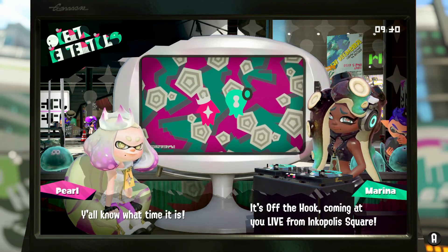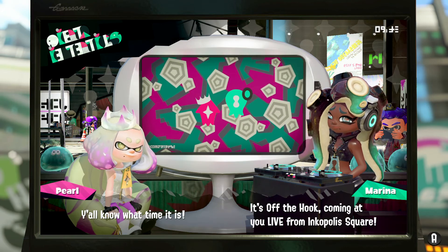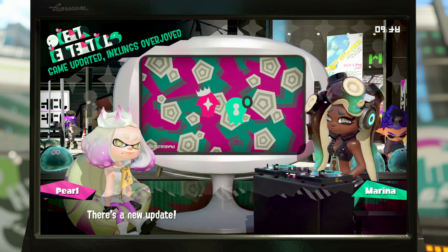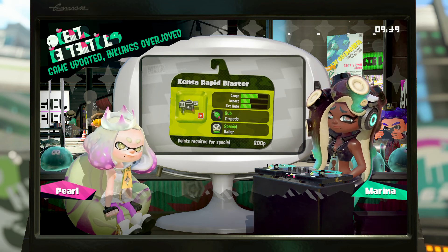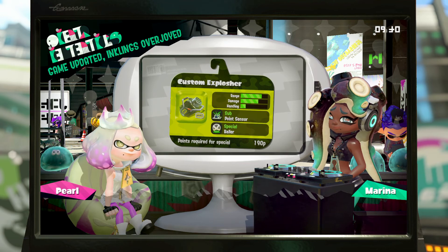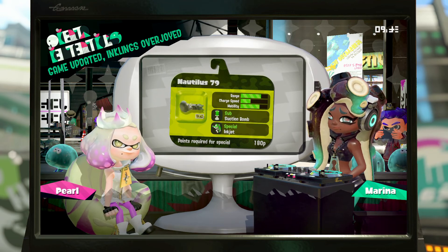What's up guys, Centonek here and welcome back to Splatoon 2. Today we have a brand new update, version 4.3, and with that we have four new weapons, a new Kensa collection which means another four new weapons — eight in total — plus we have a new gear ability called main power-up.